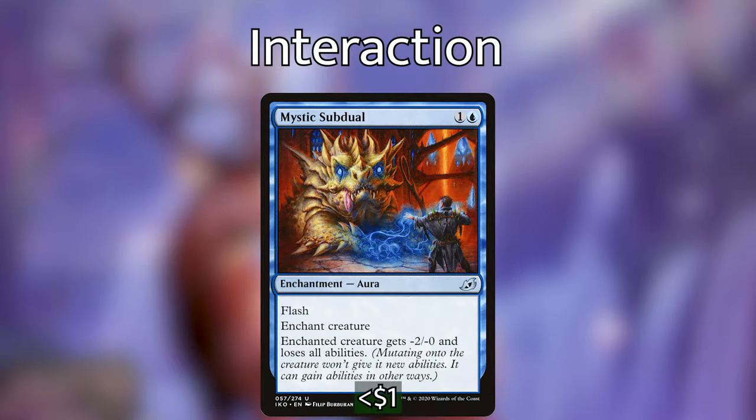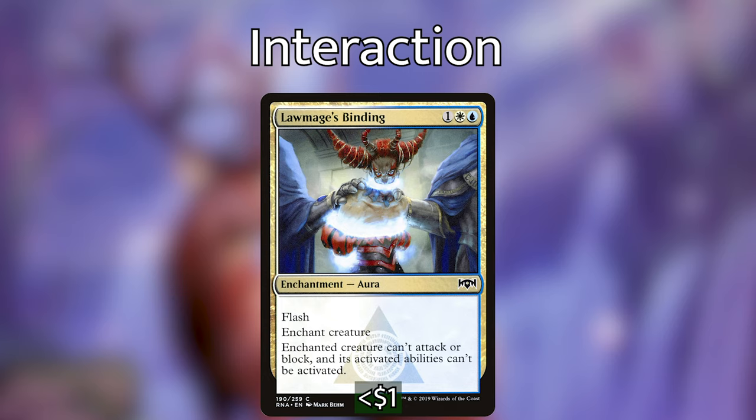Now let's go over the interaction. We've got tons of enchantments that can deal with our opponents' side of the board. Starting with Mystic Subdual — a new card from Ikoria with flash, which is great for triggering Tuvasa on opponents' turns. The enchanted creature gets -2/-0 and loses all abilities. Lawmage's Binding is similar: it costs a little more but has flash, and the enchanted creature can't attack or block and its activated abilities can't be used — a super good card.